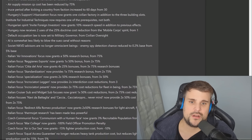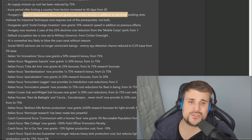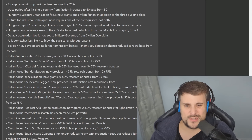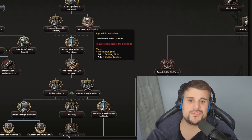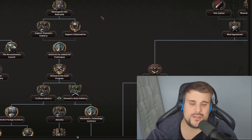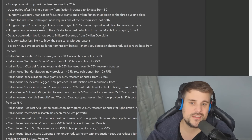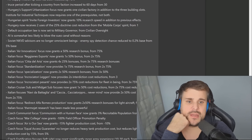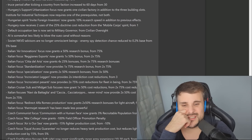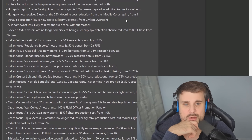The Hungarian Support of Urban focus now grants one civilian factory in addition to the three building slots — that was such a bad focus before, you'd always avoid it and go down the left path because building slots alone are pointless when your industry is too weak. The Hungarian spirit Invite Foreign Investor now grants 10% research bonds in addition to previous effects — they buffed it because it was weak. Hungary now receives two uses of the 25% doctrine reduction from the Mobile Cores instead of one.